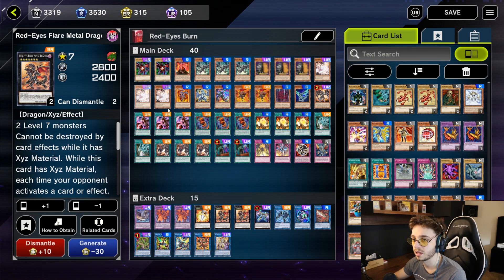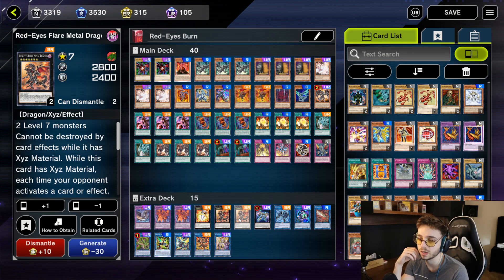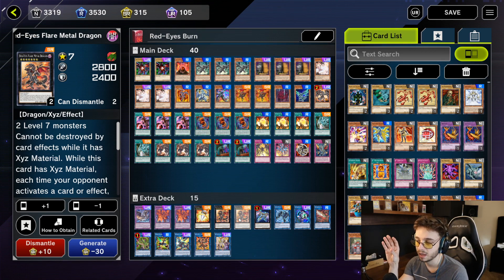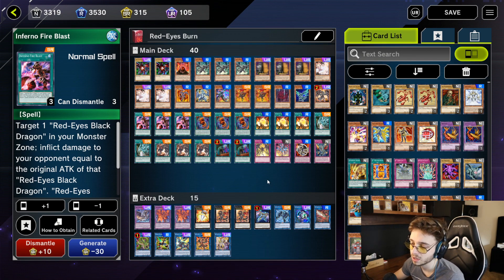I'm running 2 Red Eyes Flare Metal Dragon. The reason I run two is you can occasionally summon both to the field. When your opponent plays a card effect, they take 1000 damage for every card effect they play — and if you have two of these on the field, they're very limited. Especially combined with the other burn in the deck, this is very strong and you basically lock your opponent out of the game.